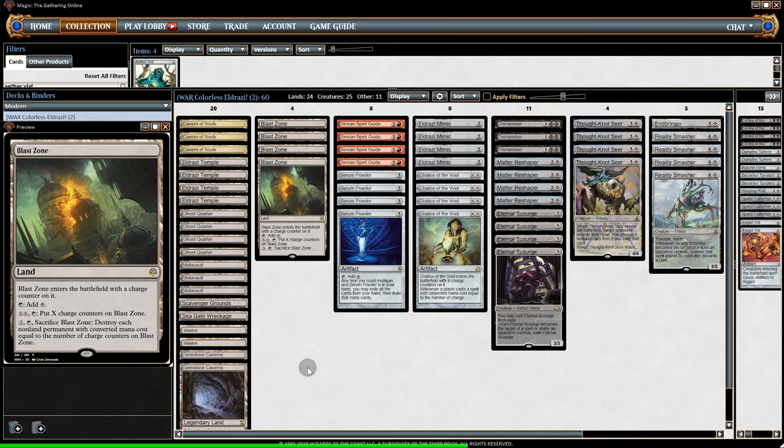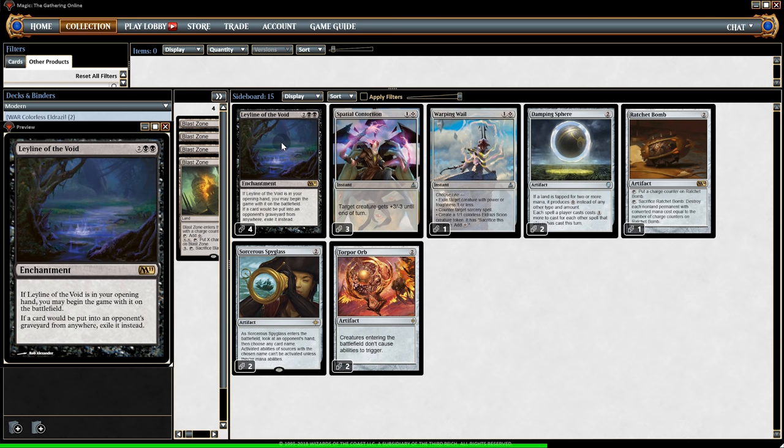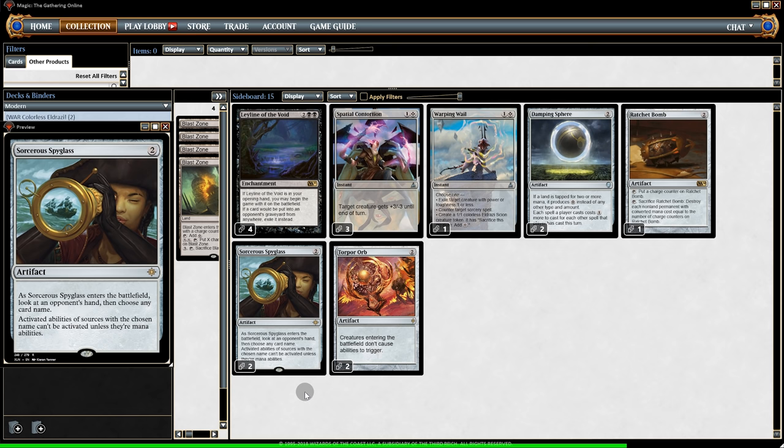And then lastly we have Dismembers, one Endbringer, three Mutavaults, Scavenger Grounds for Graveyard Hate, and also Seagate Wreckage, and Cavern. On the sideboard we have four Leylines for Graveyard Hate, three Spatial Contortions for Creature Hate, Warping Wail which is an Eldrazi spell, four Ratchet Bombs — you know, just stuff like that. Then there's two Damping Spheres, good against Tron and Storm, and two Spyglasses to stop activated abilities — basically Pithing Needle that does not get countered by Chalice.